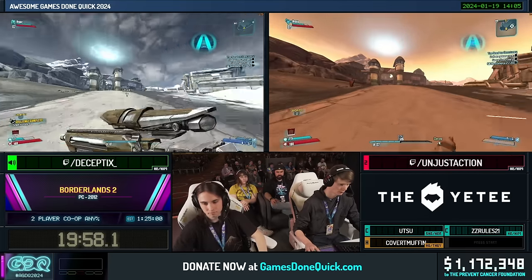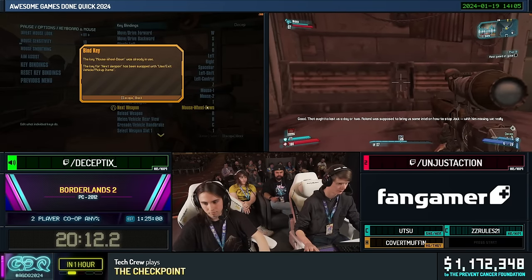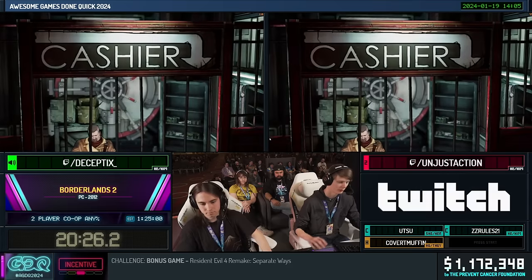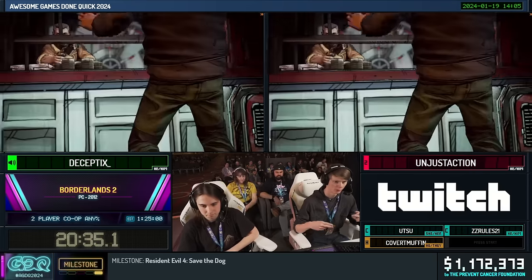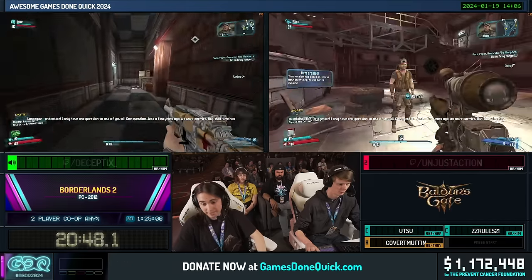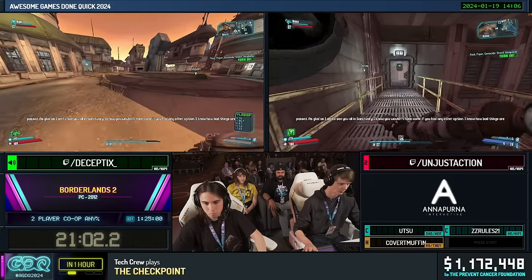They've just made it to Sanctuary, the main hub of the game. There are a lot of NPCs to meet, and they all have intro cutscenes. What they're trying to do is stack these cutscenes at the same time so they only have to watch one but it counts as watching both. Unjust jumped into his cutscene trigger at the same time Deceptics ran into his — two play, but only have to watch one. This cutscene skip also works into another dialogue skip right afterwards, where an echo should skip the rest of the dialogue in this map, though it can be finicky.